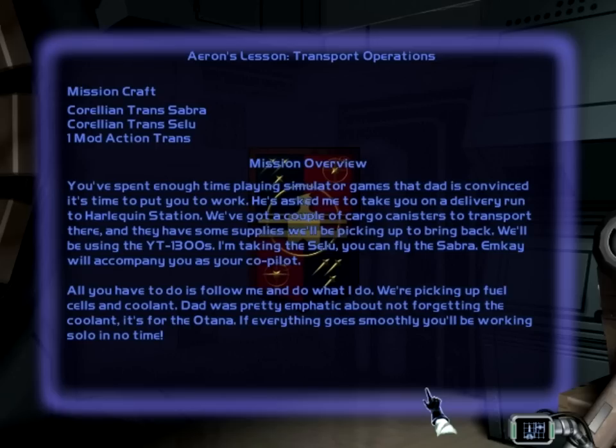MK will accompany you as your co-pilot. All you have to do is follow me and do what I do. We're picking up fuel cells and coolant. Dad was pretty emphatic about not forgetting the coolant — it's for the Otana. If everything goes smoothly, you'll be working solo in no time.